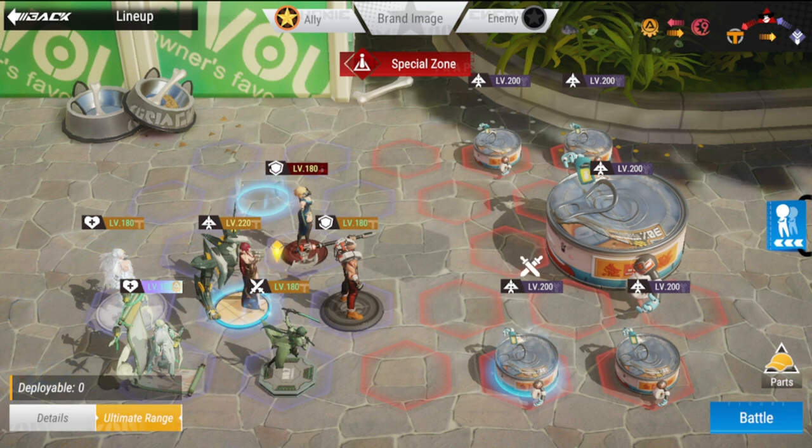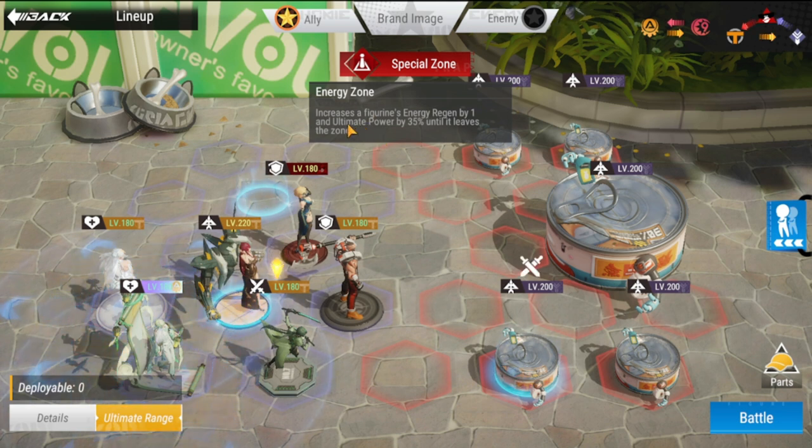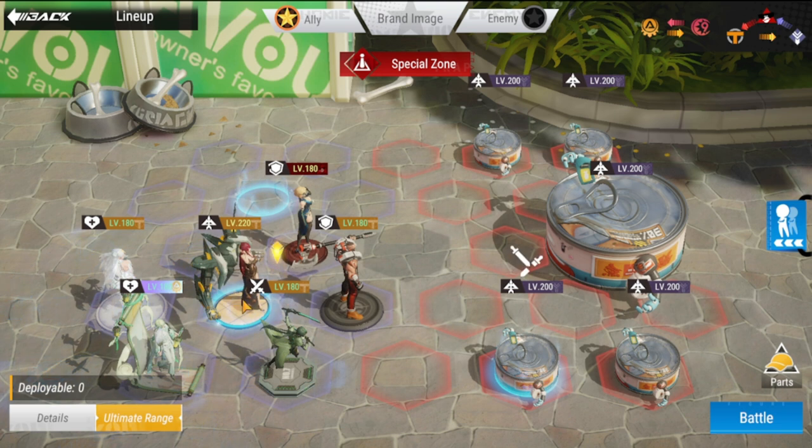Here is my lineup for the easy clear. Take note this is currently in normal, and there are two special zones: one that increases a figurine's energy regen by one, and ultimate power by 35 until it leaves the zone. Preferably you should occupy at least one of these zones.